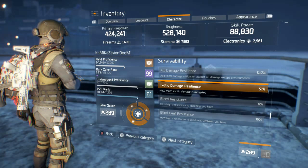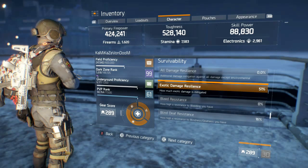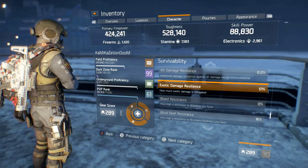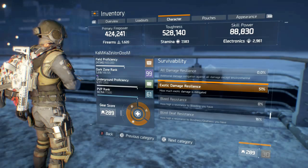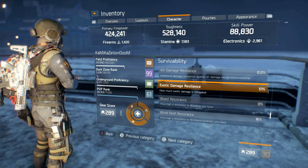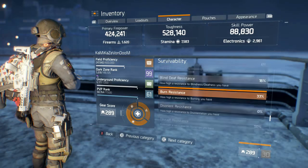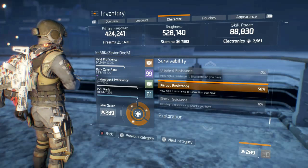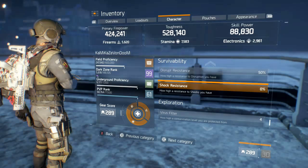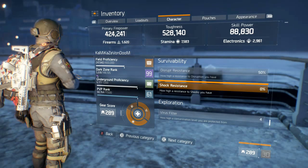When you're doing PvP against pred cleaners, burns, whatever — you want at least 50% exotic damage resilience on this build. Combined with your maxed crit, this build is awesome. Blind/death is 16%, burn is 33%, disrupt is 50%. I wish I could change the disrupt on those items and push it to shock or bleed, but that's RNG.